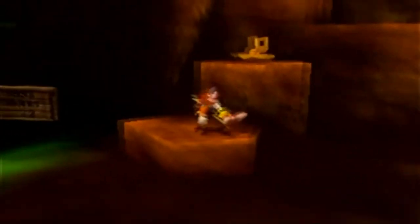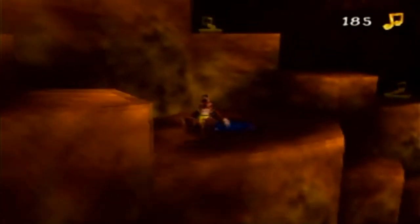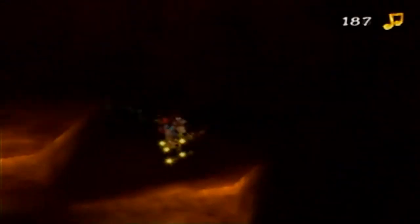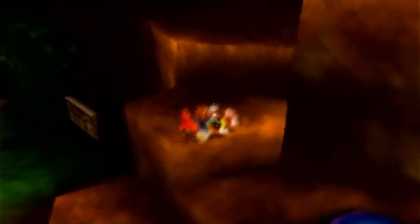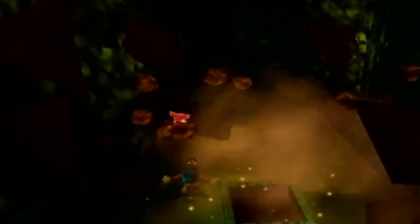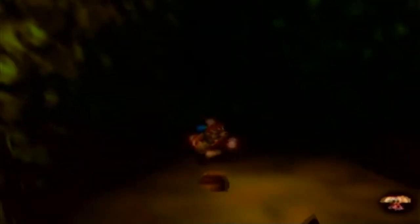You'd expect an underground level to have really dark and depressing music, but no — this is really upbeat, like old western music, which is great. So here's Mumbo's skull, but we're not going to go there just yet. Mine entry number two — we haven't seen mine entry number one yet, so let's destroy the boulder, get the globo, and take a peek inside.